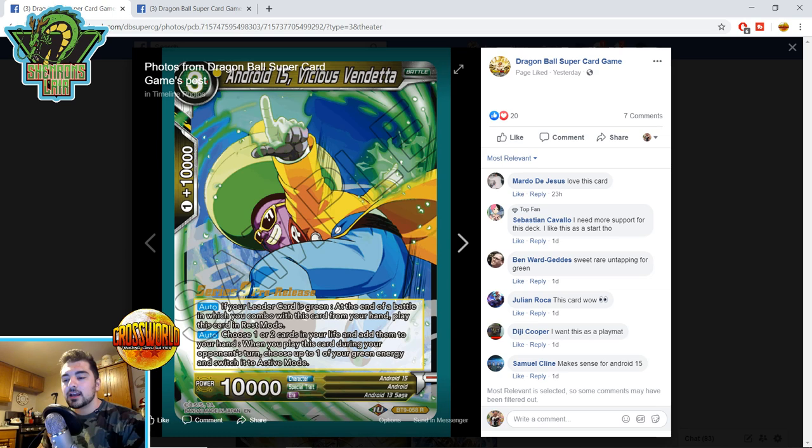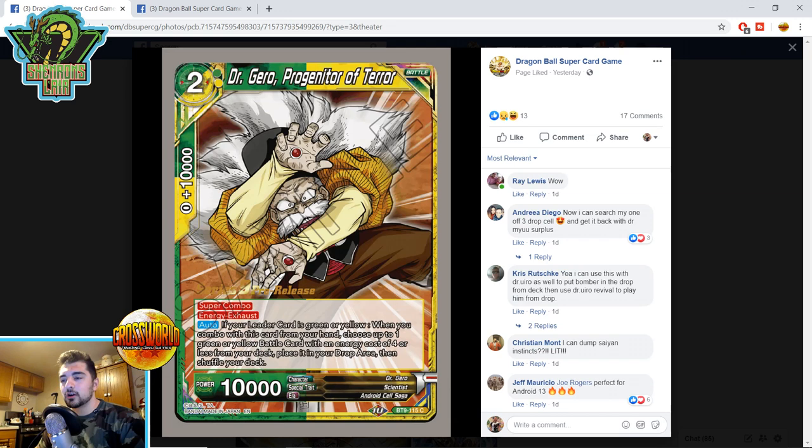Android 15 Vicious Vendetta — a bit of Android 13 support. If your leader card is green, at the end of the battle in which you combo this card from your hand, it's a one-energy 10k combo: play this card in rest mode as a 10k attacker. It's kind of like a No-Opening Sun Goku but on both players' turns and for green leaders, though it is yellow. Auto: choose one or two cards in your life and add them to your hand. When you play this card during your opponent's turn, choose up to one of your green energy and switch this card to active mode. So it's basically a free self-awaken and take one or two life, and it's a three-drop for one energy — solid for Successor.